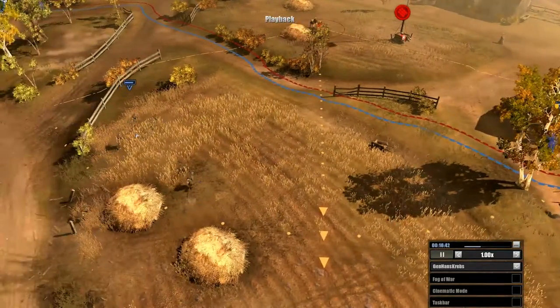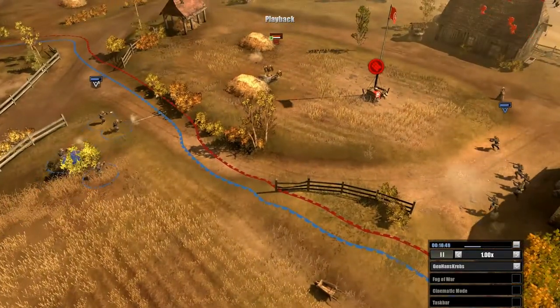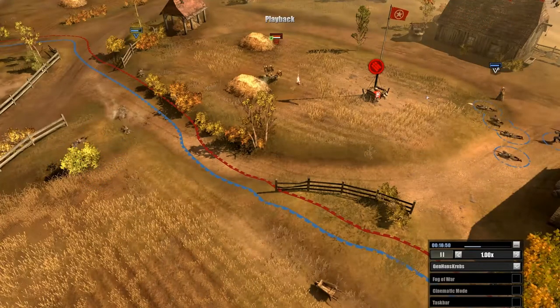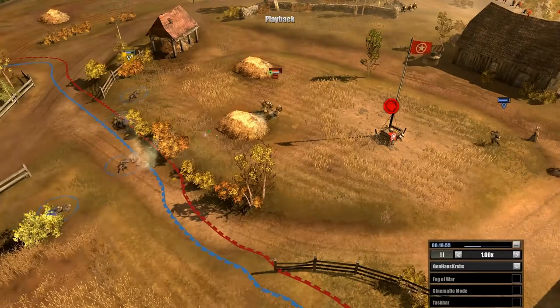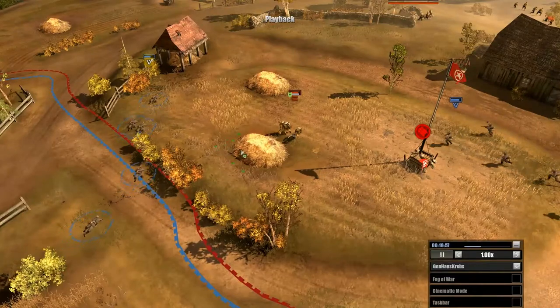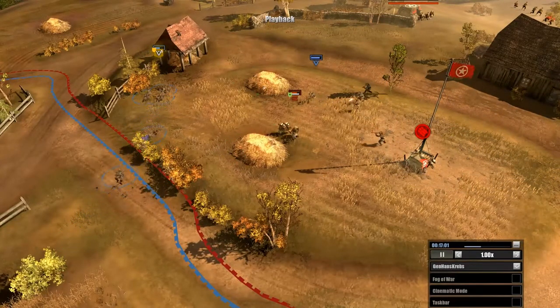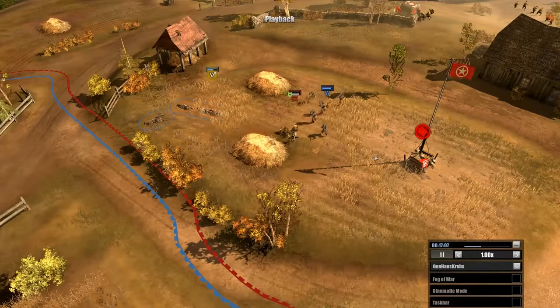Two Volksgrenadier squads are coming in, one from each side. This is going to take a little bit of fire, but it gives the opportunity for these Volksgrenadiers to get by. These guys can crawl away, and usually if this is done well you won't take any fire whatsoever. And the flank is successful.